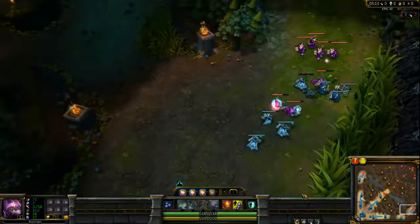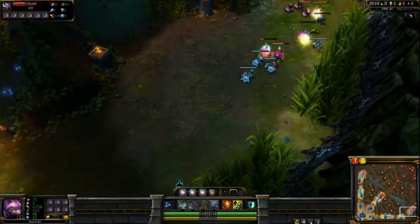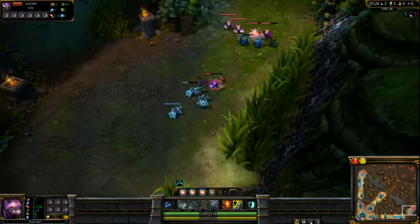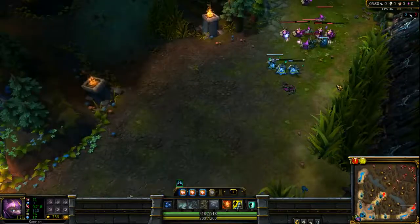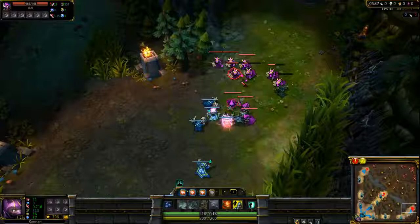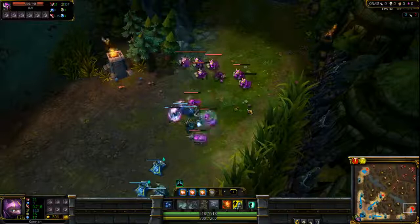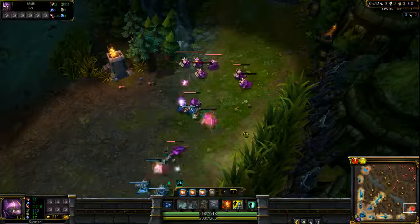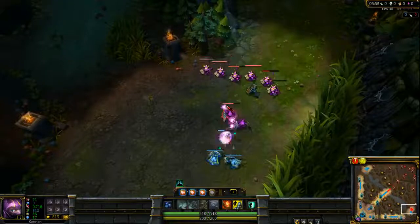There is an exception to that. If you have a Soraka in your lane, you might want to go Doran's Blade. You can still go Boots 3 Pots, but it's less vital because Soraka has the best sustain in the game right now. If you go Doran's Blade with Soraka, she can just heal you up as you poke them — you don't need to worry about potions as much because of her amazing sustain. Now, if they nerf her more or make her less viable, that may change. But for now, Doran's Blade with a Soraka lane — it works. They both really work, but it is an option if you have Soraka.